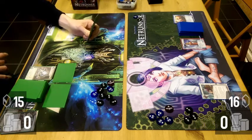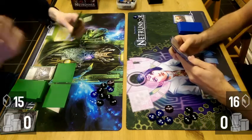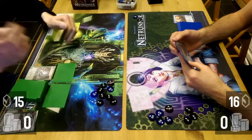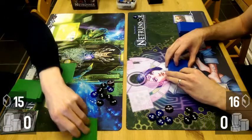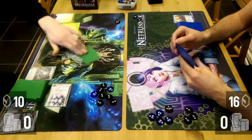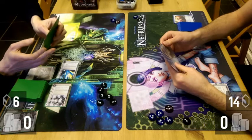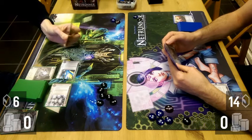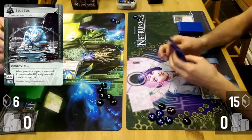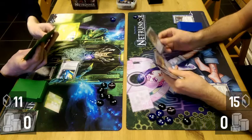It's a really good engine actually. The first couple of turns for both sides have been largely economy. I expected to run on R&D to see what he's got. Whereas forcing the corp to rez ice is normally a great strategy, it's much less beneficial against Blue Sun, of course. The money never really leaves the system because they can always just pull the money back at the cost of a click if they reinstall the ice.